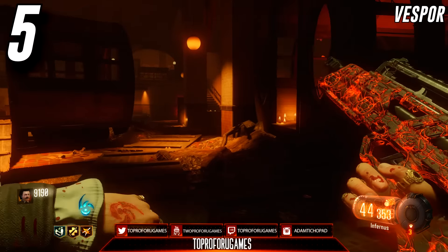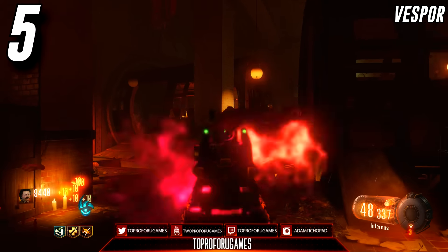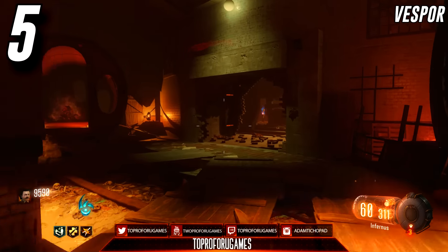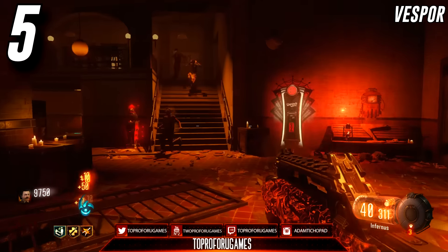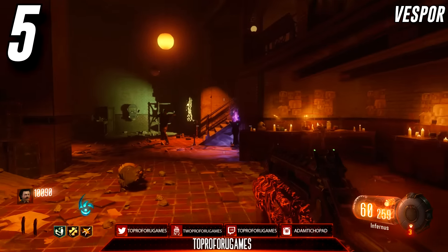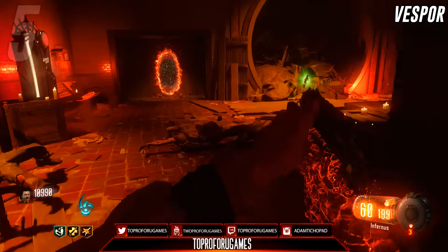Ammo is cheap, and if you want to pack-a-punch it, you can — it's actually pretty effective pack-a-punched. This is one of the weapons I used a lot early on when Black Ops 3 first came out. The only thing is it's an SMG, so it has a high fire rate and burns through ammo relatively quickly, which can be good because you want to buy ammo off the wall to get liquid diviniums. Overall, the Vesper is a good buy in the earlier rounds.